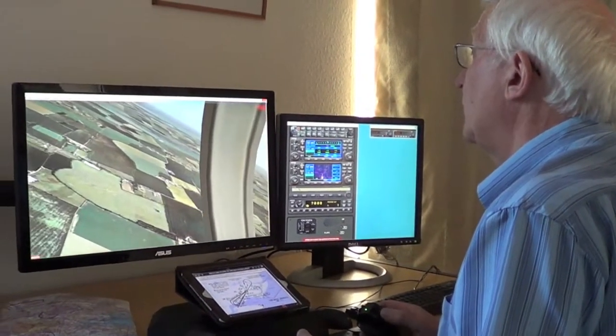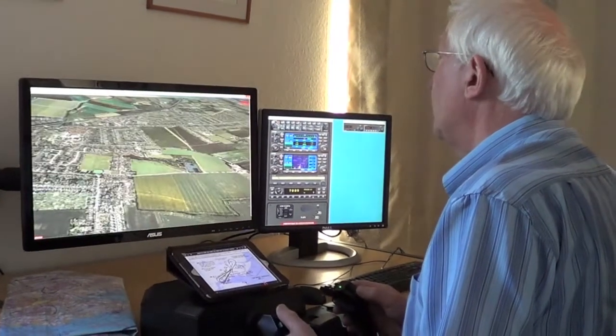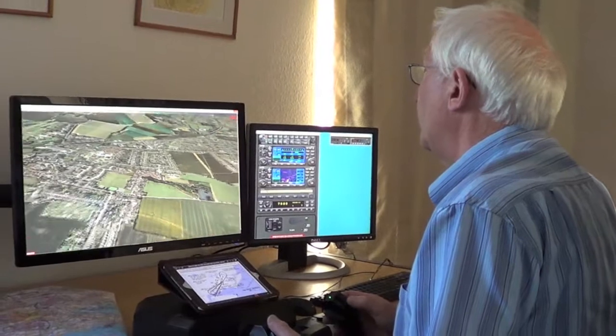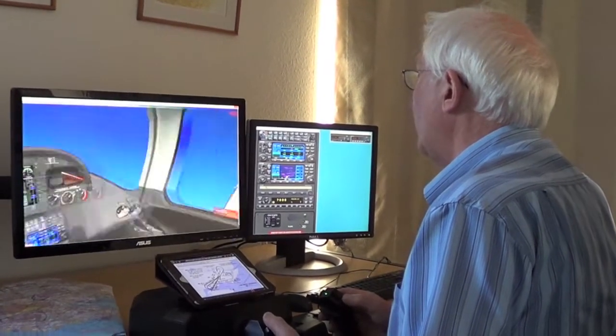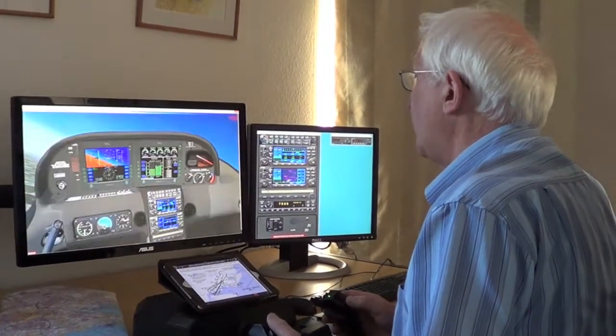Quick look out of the window — we can see the fields below at Southend, all looking fine. Real photographic scenery, just like Google Earth. Everything's fine and dandy for the airframe. Quick look behind us, everything's looking just fine.